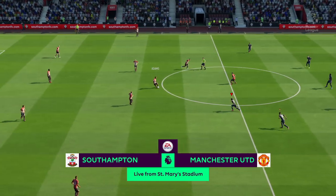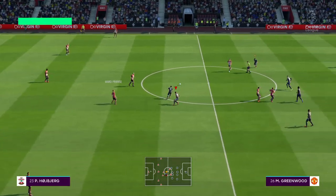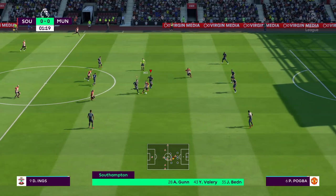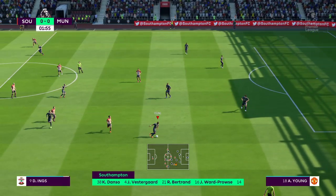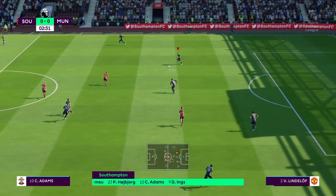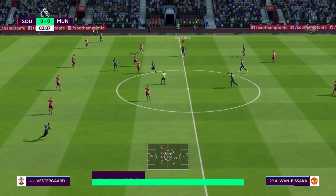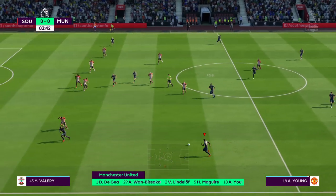Southampton in action today versus Manchester United. Here's the Southampton team: James Ward-Prowse plays with Oriol Romelu in midfield, with a partnership between two strikers up front. This is then the Manchester United line-up — David De Gea starts in goal, Paul Pogba plays with Juan Mata in central midfield, and just one out-and-out attacker in the line-up.